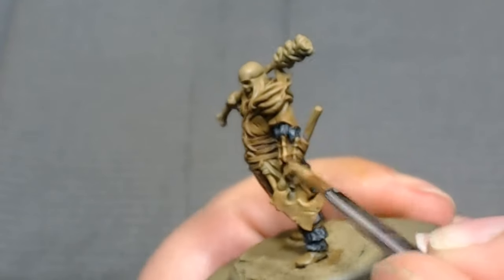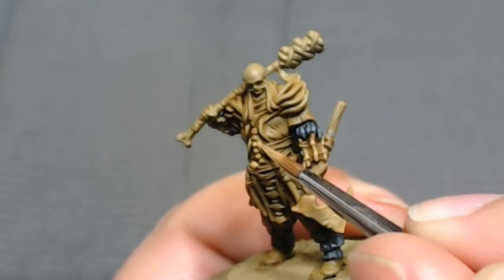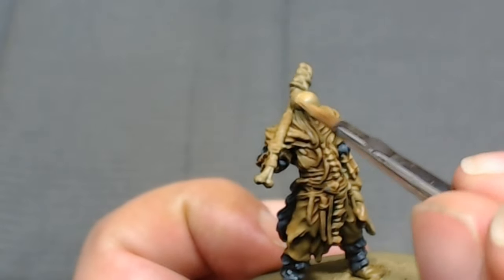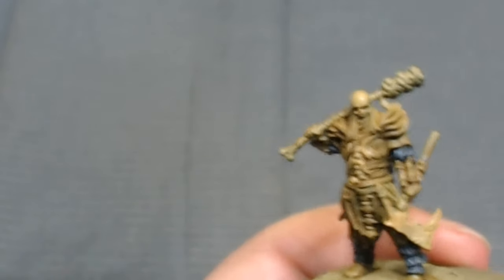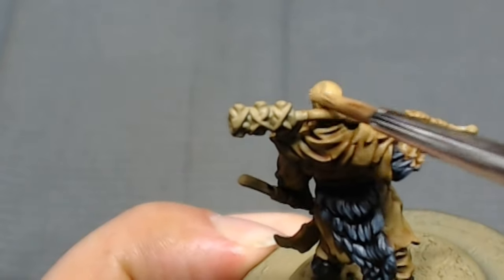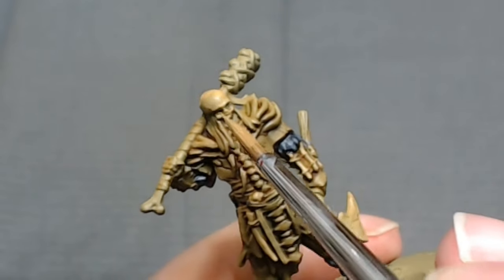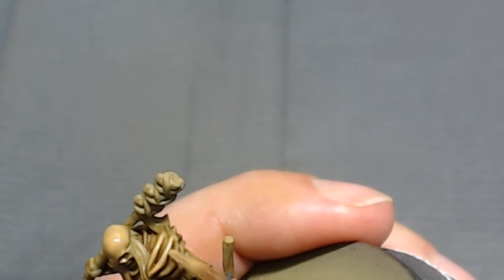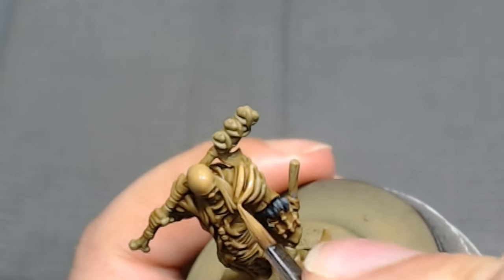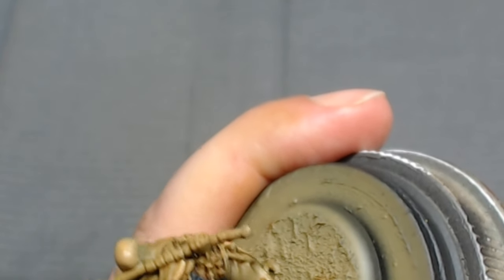One of the nice things about these colors being really close to one another when they dry is that I can just hit the bulk of the bone without having to paint the entire thing. Like the skull — I have to go over the whole model, but I don't have to pay attention to the little eye sockets because the shadow created by the wash and the greenish brown just works pretty well. Now I'm working on the rib cages on the shoulders, which I do want to pay more attention to since they're very prominent.